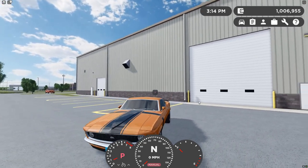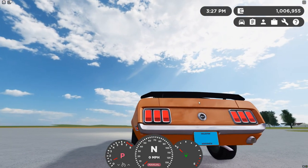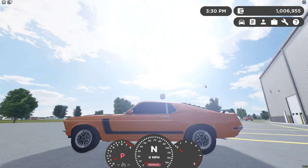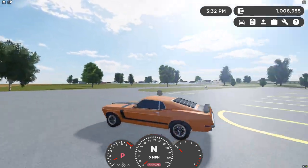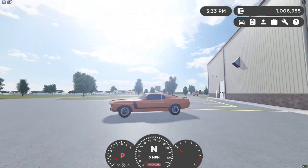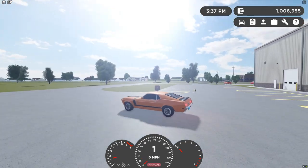It has that deep rumble. With our headlights these look sick, our running lights, brake lights, hazards in the front, and our reverse lights — so fully functional neon lights in this thing. I love it. Here's the horn.